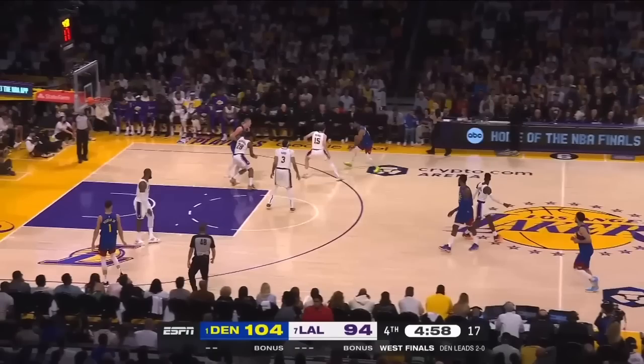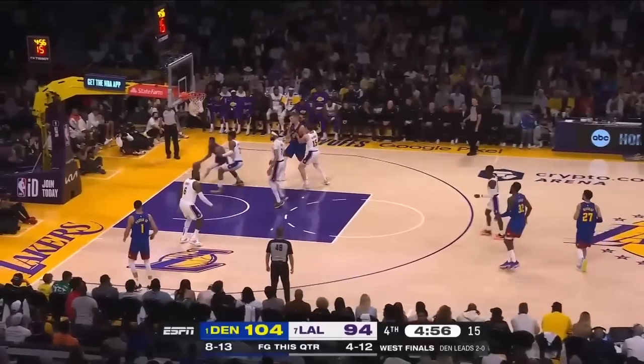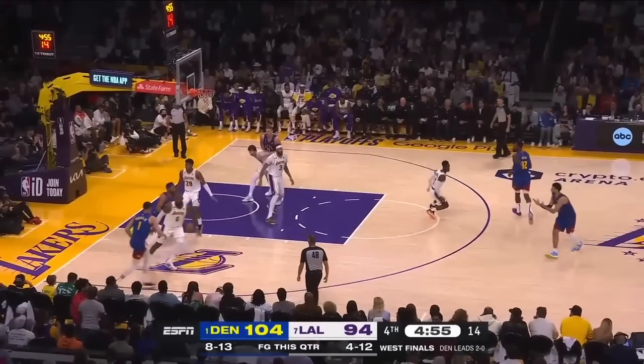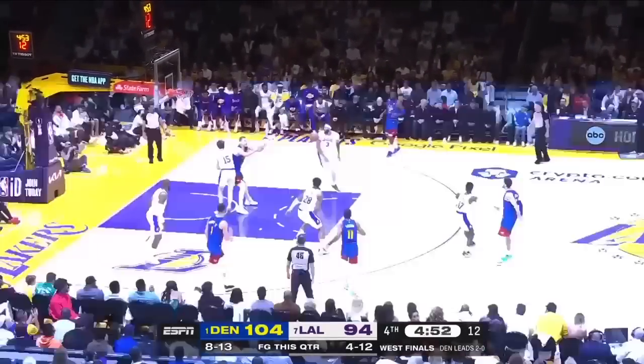If Austin Reeves wants any chance of guarding Jokic off this switch on the screen right here, it doesn't appear like Rui Hachimura communicated this screen. Because Austin Reeves cannot be going clank right into the screen — he's got to get underneath and immediately start battling for position. It looks like he was surprised by that screen. That's on Rui Hachimura. So now Jokic is in the paint, Austin Reeves is already a mismatch. It's just catch, turn, two.